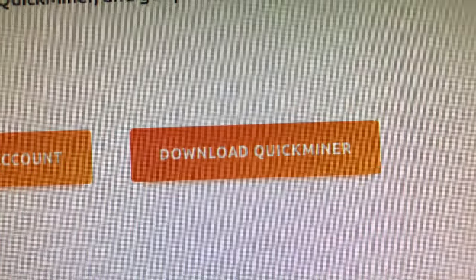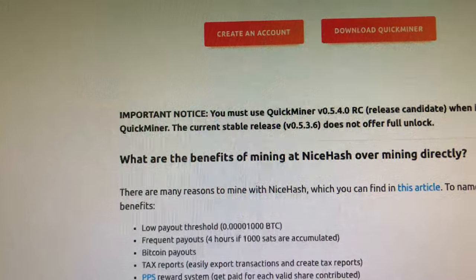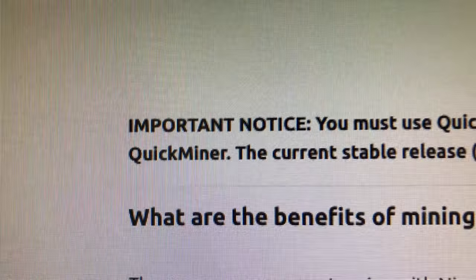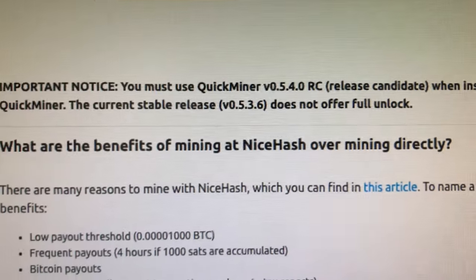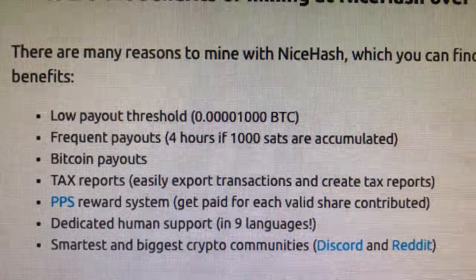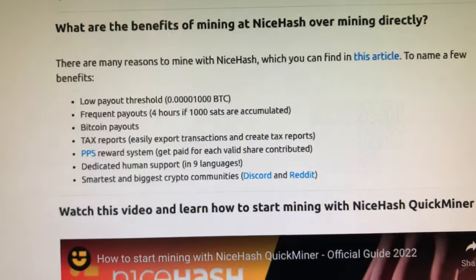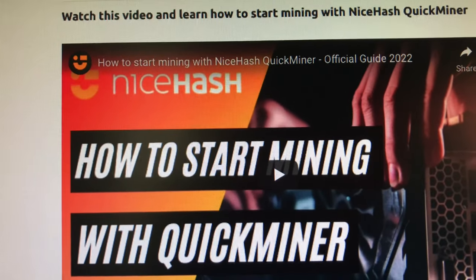You can go download it. It's on their NiceHash page. They're fully excited to tell you that the NiceHash QuickMiner Excavator is the first mining software to fully, 100%, unlock the LHR cards. You can earn more profits than any other mining software on the market if you are using an LHR graphics card with NiceHash QuickMiner.